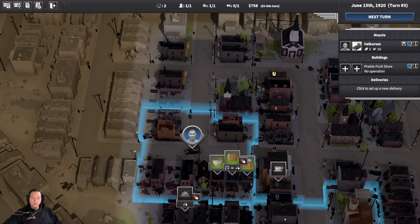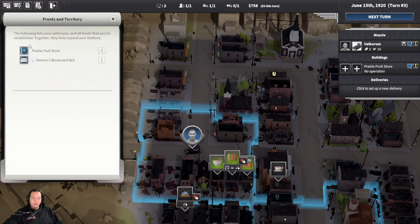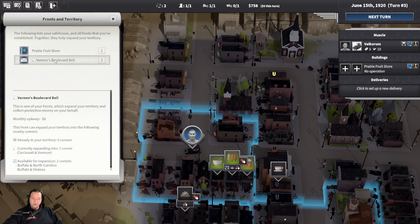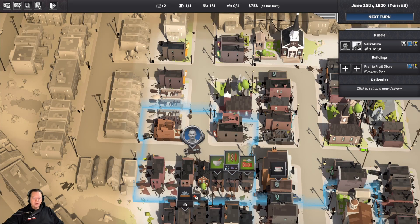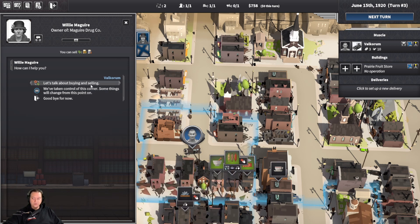You can check what corners your front controls by going to the report dialogs, fronts and territories. In here you can see what fronts you have, and for the new one we just created you can see that they're currently expanding, how many corners are left to expand, what they've got, and their monthly upkeep. To start a protection racket, you need to have a crew member go to the corresponding corner and then talk to the owner. You need to select the option: "We've taken control of this corner — some things will change from this point on."